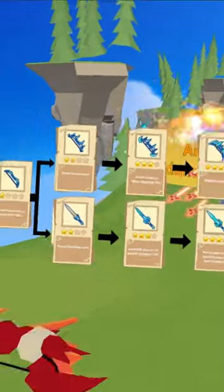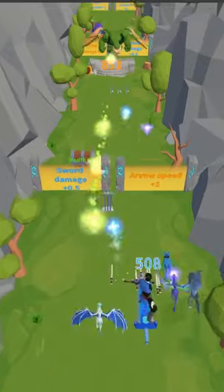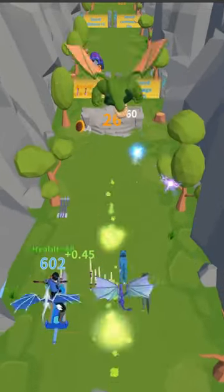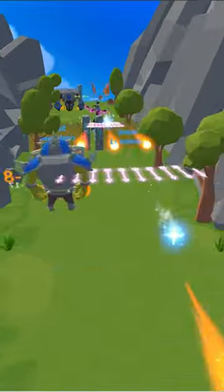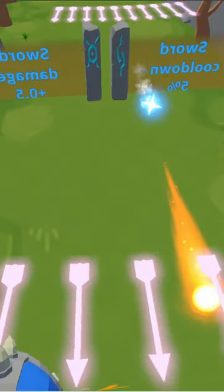Upgrading pets will be similar to upgrading the bow and arrow. They can appear randomly as upgrades on the map, or they can be upgraded after defeating monsters and bosses. To get a two-star pet, you'll need to have three one-star pets. Each level will also have different attack stats.